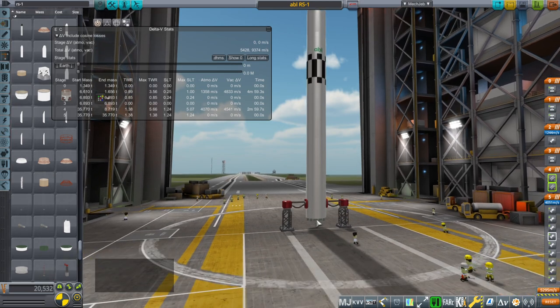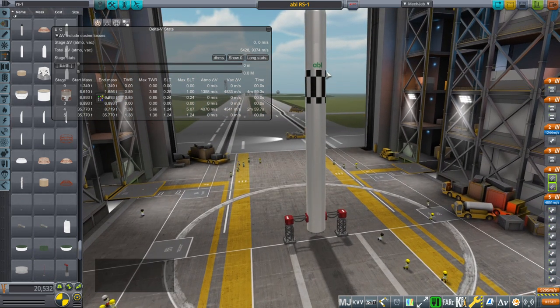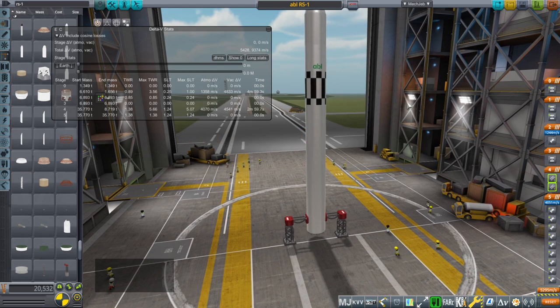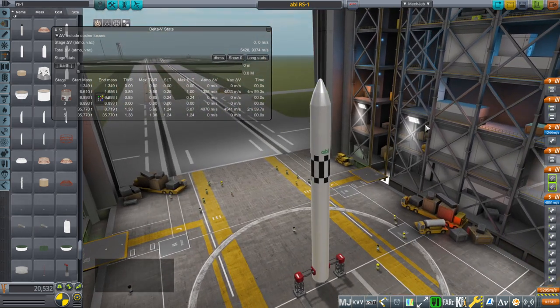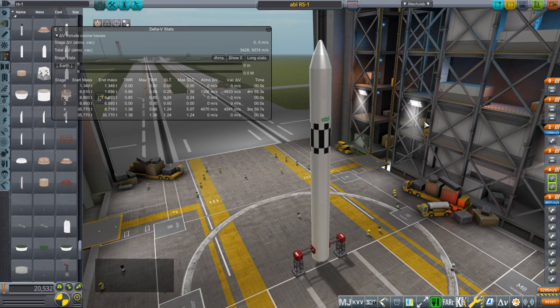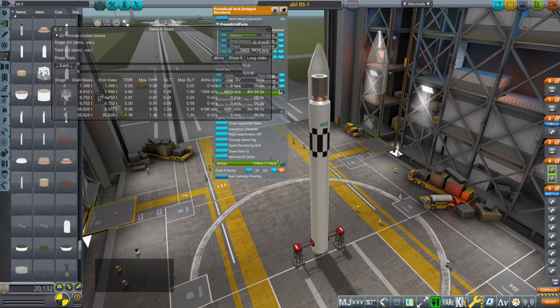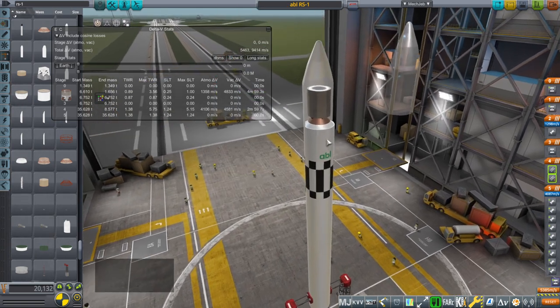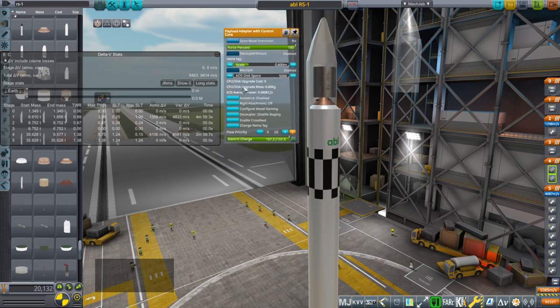It's Kerosene-Oxygen with sort of the normal setup now — 9 Kerosene-Oxygen engines on the first stage, and one of those engines with a vacuum nozzle on the second stage. Very familiar. It is only meant to send up 1.35 tons to orbit, and that's the maximum. So that's what I've got on here: just a dummy tank with 1.35 tons. I have the payload adapter included in the small rockets pack with a control core.